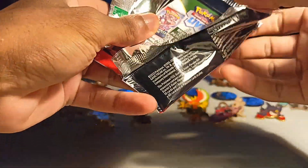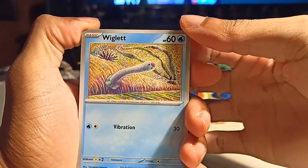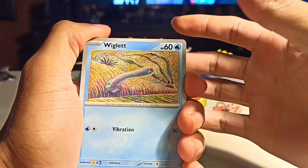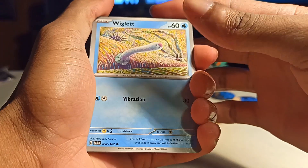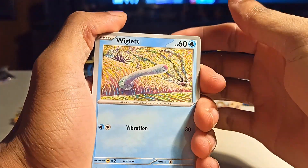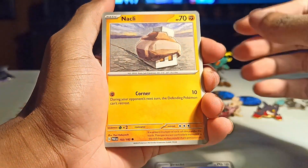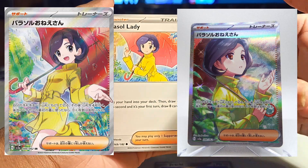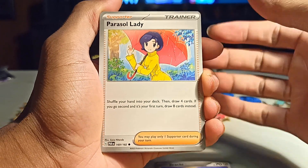Oh my god, these rip horribly. There we go. I haven't opened an English set in I don't even know how long. It's energy on the back, right? Then I think we're good. Anyway, we got Wiglett, cool Girafarig, and the Minecraft rock. Oh right, so Parasol Lady is also in this set and is one of the most expensive cards in this set.